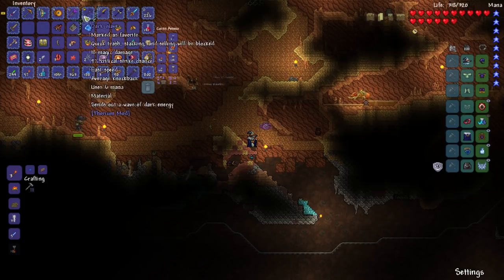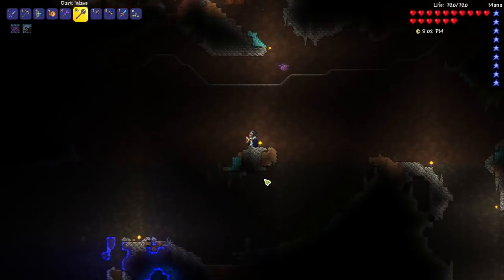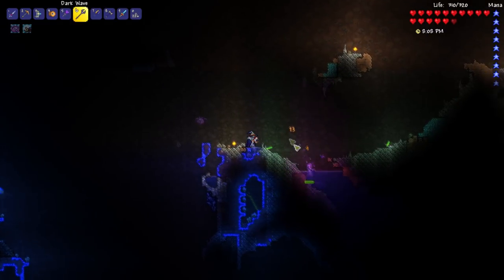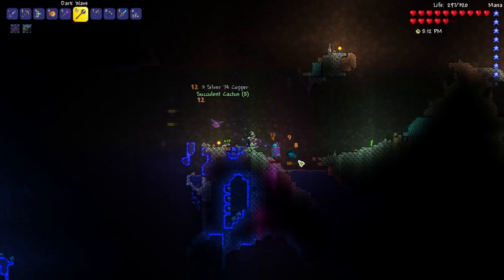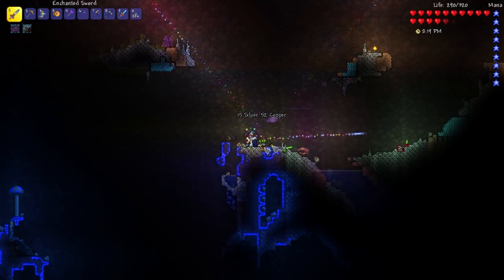I didn't realize the dark wave — wave of dark energy — it must do some sort of deep buff because there's like a lasting effect. There we go, glow sticks. You guys probably don't know, they are probably one of my favorite items just because they're so useful. Okay, just get rid of everything near us.